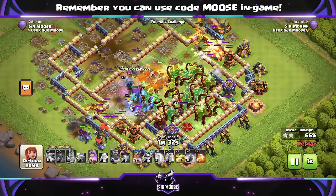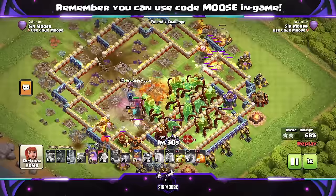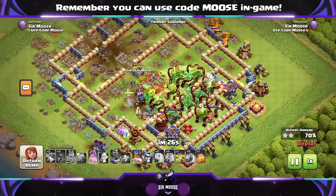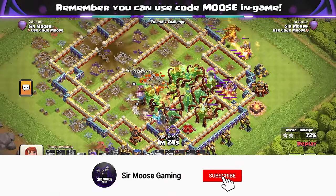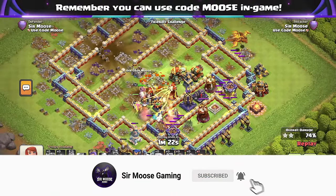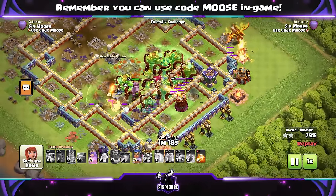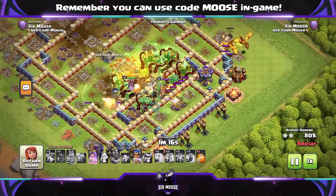We're moving through the base now. As you know, the new event features Super Dragons, so this is a nice Super Dragon attack strategy for you guys. Eight Super Dragons, Max Level Siege Barracks, couple of Clone Spells, couple of Overgrowth Spells. And if you have unlocked the Fireball, I would say start using it — level 12 plus will be pretty good.